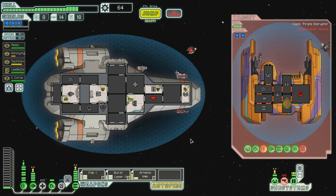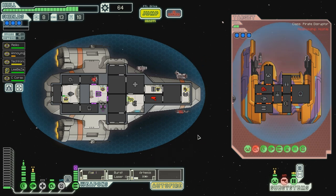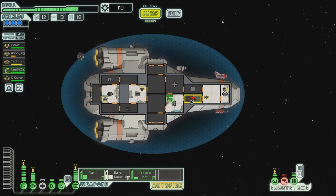Why is he dodging so much? Of course. He's only got two more hull points, so this should be over now, but this is dragging on way too long. Come on, get the shields. Annoying Flying Thing is quite hurt — that's dangerous. Yeah, just get the drones as well. There we go, finally. Oh my god, that was... With the pirate ship destroyed, your ship's systems are restored to full functionality. You salvage what you can from the debris. God — it took forever.